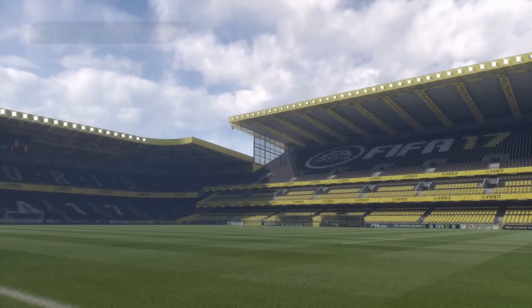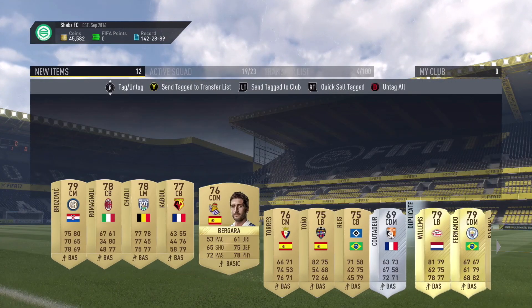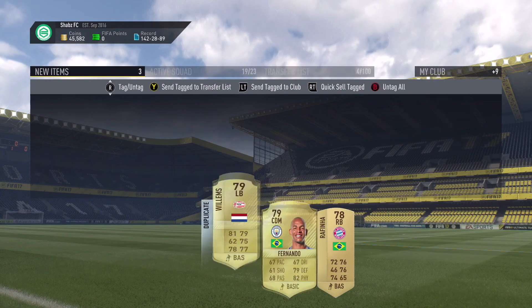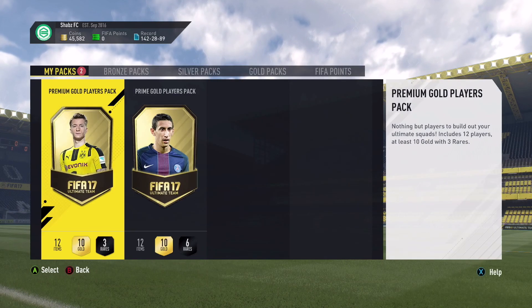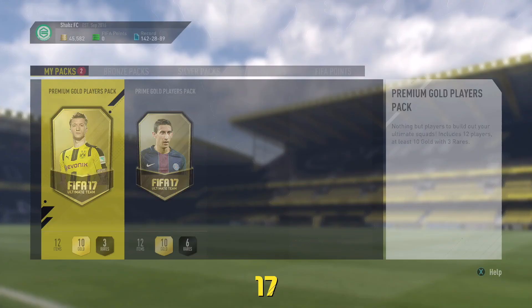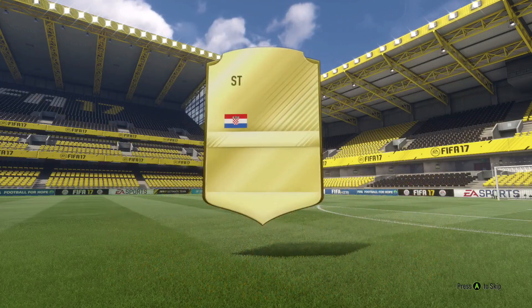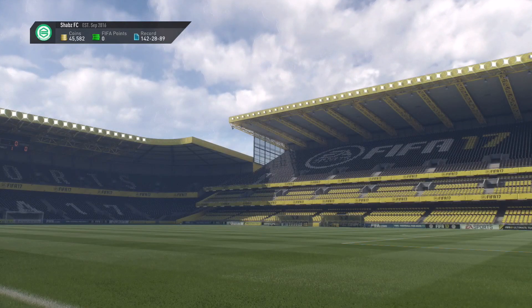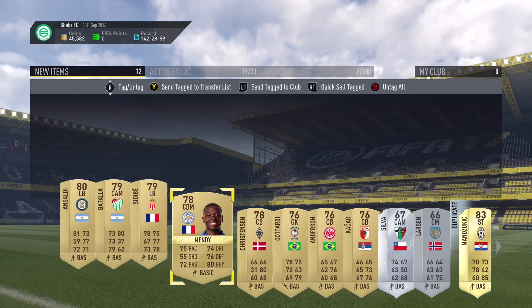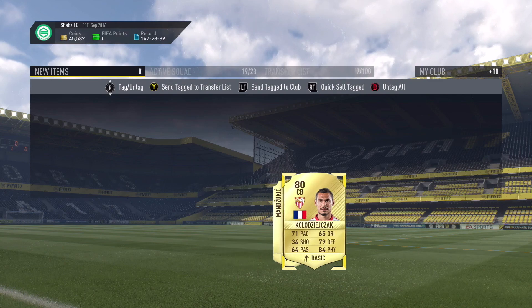We got Willems, Rafinha, and Fernando. Rafinha might go for something because he's in Bayern Munich. Last two packs here — Royce kind of slowed down. No good player — Manzukic. Dude, he had a scream and an inform last week I'm pretty sure — one week he had the scream, one week he had the inform.